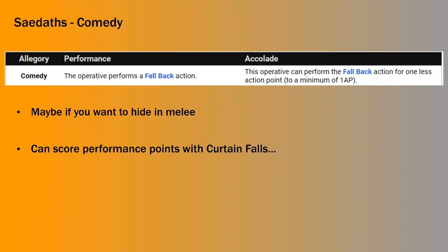Now we're going to start breaking down the different Sadats. The first one is Comedy — this is the one where you do a fallback action and it lets you do it for cheaper. I'm not a huge fan of this. I could potentially see it if you're wanting to hide in melee — charge something that's already activated and then next turn fall back for cheaper. You could also try and score performance points with Curtain Falls: charge, hit something for chip damage and then fall back, spending CP to get one or two performance points. But yeah, not a huge fan.